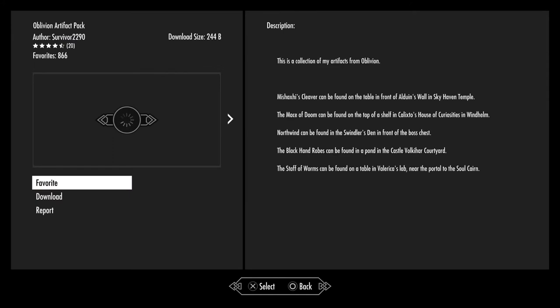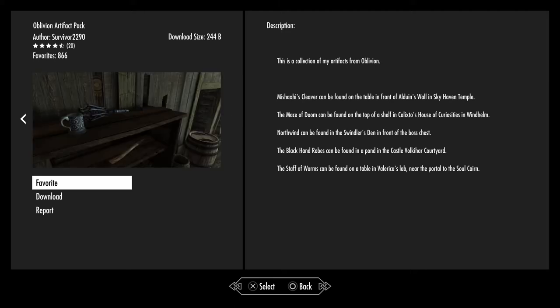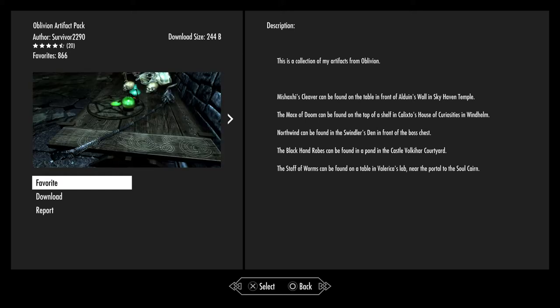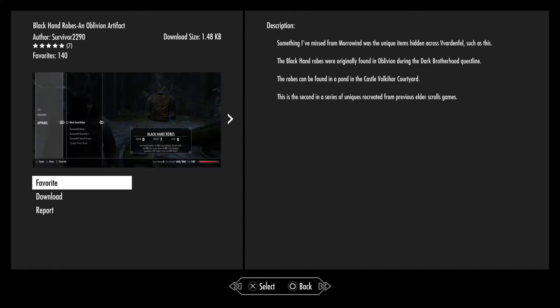Oblivion Artifact Pack — a collection of artifacts from Oblivion. Missiva's Cleaver can be found on the table in front of Alduin's Wall in Sky Haven Temple. The Mace of Doom can be found on top of a shelf in Calixto's House of Curiosities in Windhelm. North Wind can be found in Swindler's Den in front of the boss chest. The Black Hand Robes can be found in a pond in Castle Volkihar's courtyard. The Staff of Worms can be found on the table in Valerica's lab near the portal to the Soul Cairn. There's also a standalone Black Hand Robes mod if you just wanted those on their own.